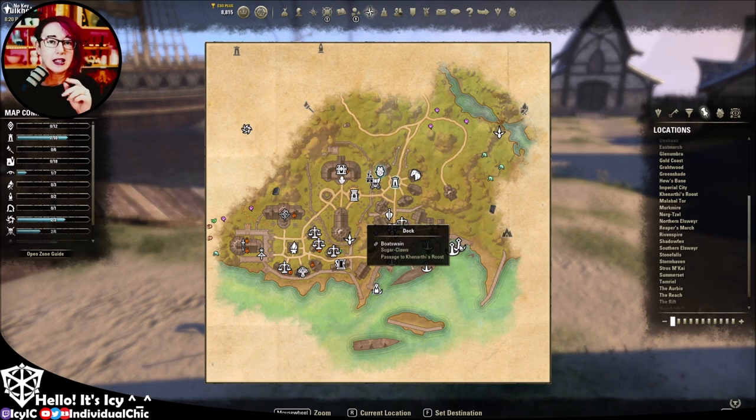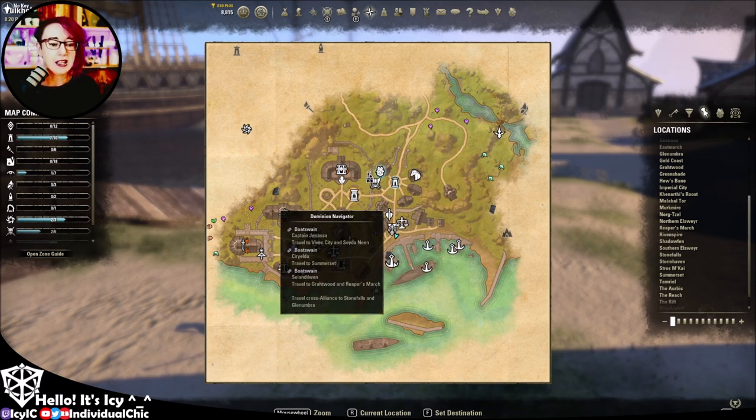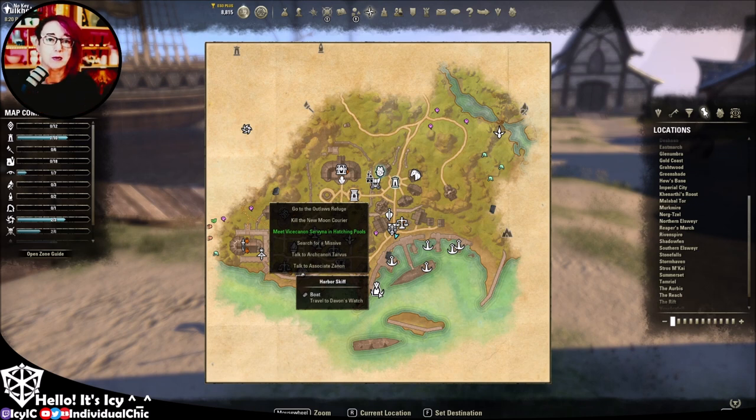If you're in the Ebonheart Alliance, go to Stonefalls and Davon's Watch. If you're in the Daggerfall Covenant Alliance, go to Glenumbra and Daggerfall, then down to the docks. You'll also notice the other boats take you to other parts of the game — if you don't have an easy way to travel around, these are a great way to open the map up and find other places to get to.